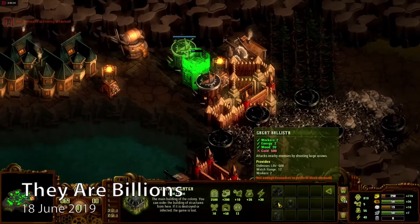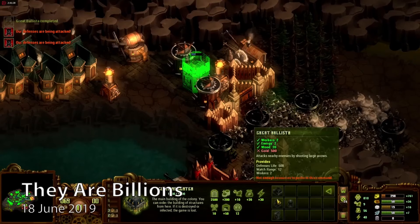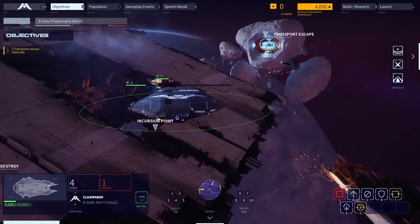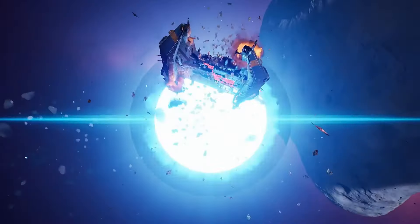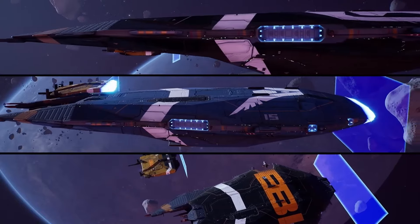RTS games, or real-time strategy, are all about managing resources, building bases and commanding armies in real-time. The sci-fi twist adds a layer of futuristic technology, alien worlds and epic space battles, making these games not just a test of strategy but also a window into creativity and imagination.